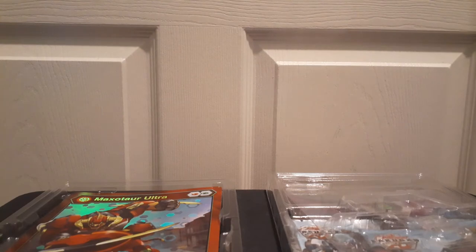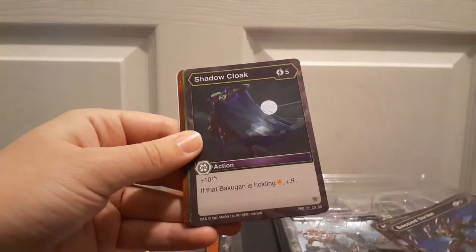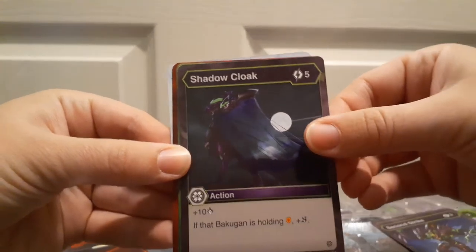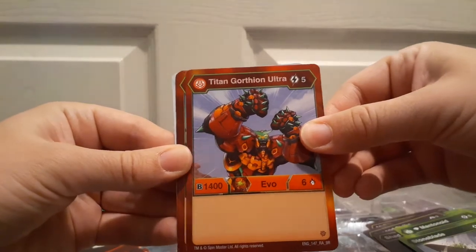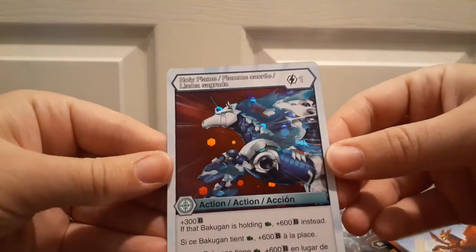I'm going to go ahead and go into the packs. Our first card is Mind Slip. We got Solar Powered, Second Strike, Shadow Cloak — I really like this one, I forget the name of the guy on there so maybe one of you can remind me. We got Mantenoid, Diamond of Mantenoid, Stoneblade, Titan Gortheon Ultra, HyperTrux Ultra, and another Air Zero for the collection. That's pretty sweet.